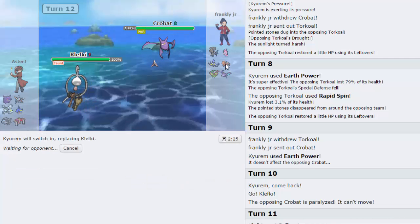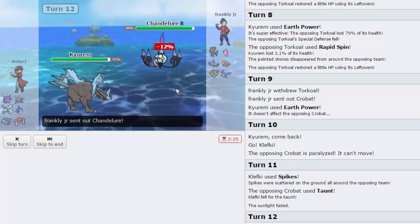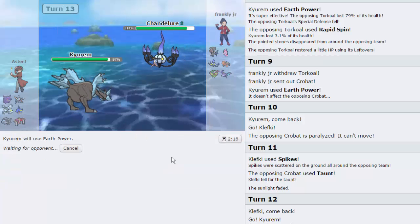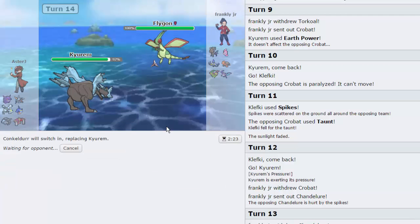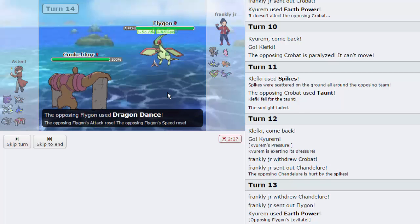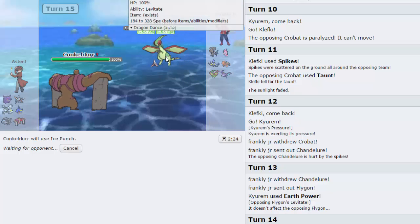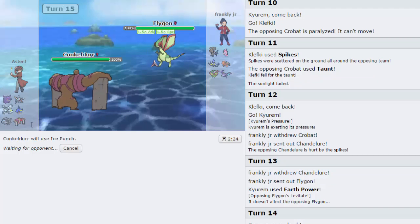Now I'm Scarf Kyurem and I outspeed Scarf Chandelure. I go for Earth Power as he switches into Flygon - that's fine. This thing can set up in front of me and it's a little scary, but I do have Conkeldurr. If he goes for Dragon Dance I won't die to an Outrage - I go for Ice Punch. We're going to try to knock out this Flygon right now. We know it's a setup sweeper, so it probably doesn't have hazard removal, meaning our Spike stays. On Crobat, the only move we've seen so far is Taunt.